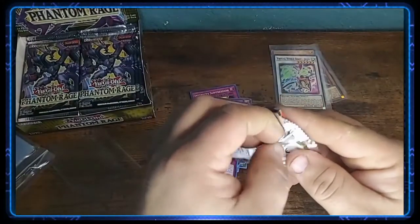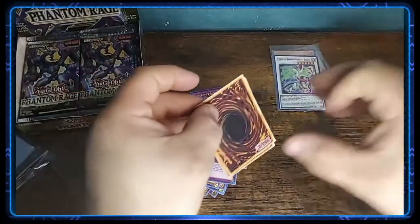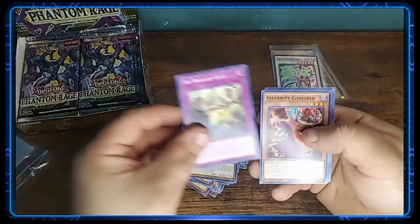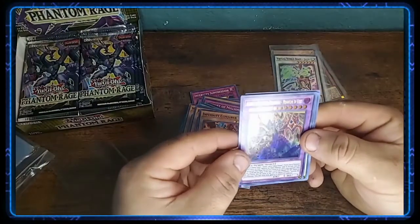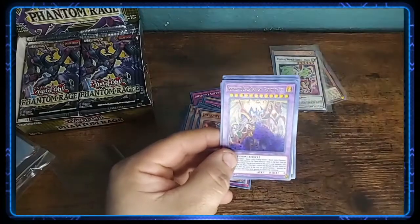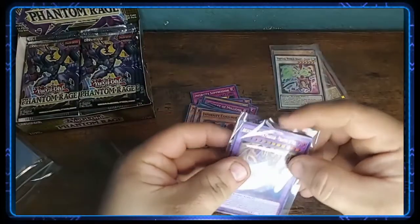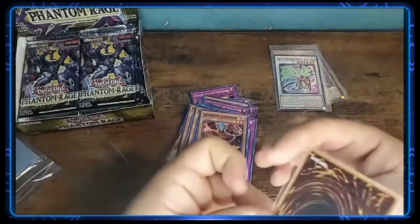I know there are a couple pretty big hitters — Starlight Rares and Secret Rares. I did a little bit of research, not too much. Kind of like to go in there surprised. Mahama the Fairy Dragon, Raid Raptor Heal Eagle, Frii Brigade Oath, Infernity Conjurer, Armatile the Chaos Phantasm, Phantom of Fury. Look at this card — that is a nice card. Not sure of the value or playability of it, but definitely a sweet looking card. The centering looks pretty good. Very nice.